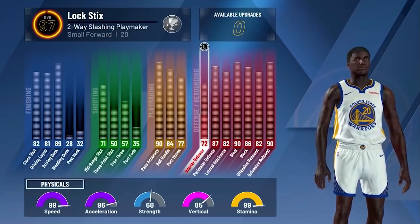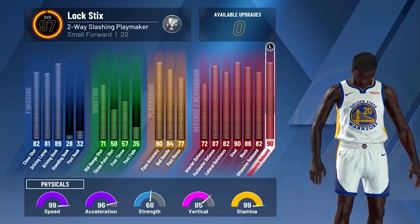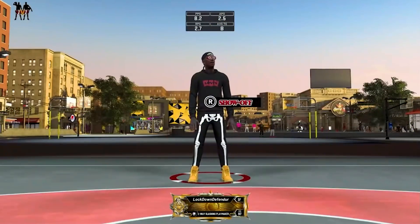Number two — I had a love-hate relationship with this build. The NBA 2K20 two-way slashing playmaker. This could be number one, but I have to put one thing over it. This build right here was nasty — the hop step of hell. The hop step of hell was deadly.